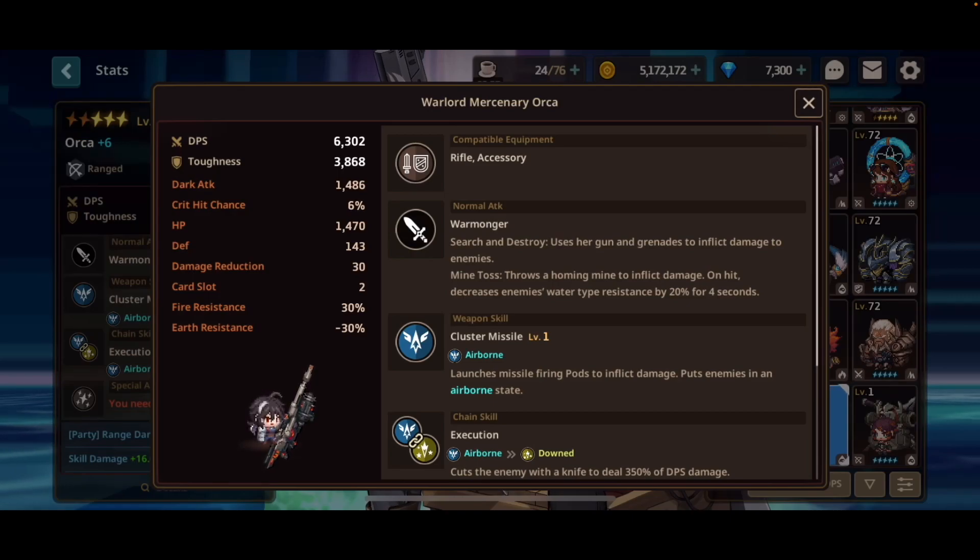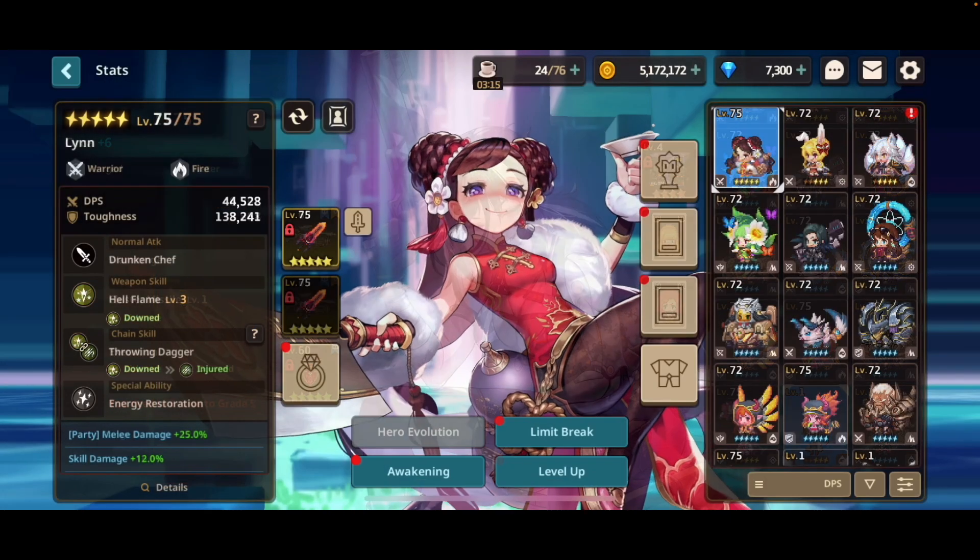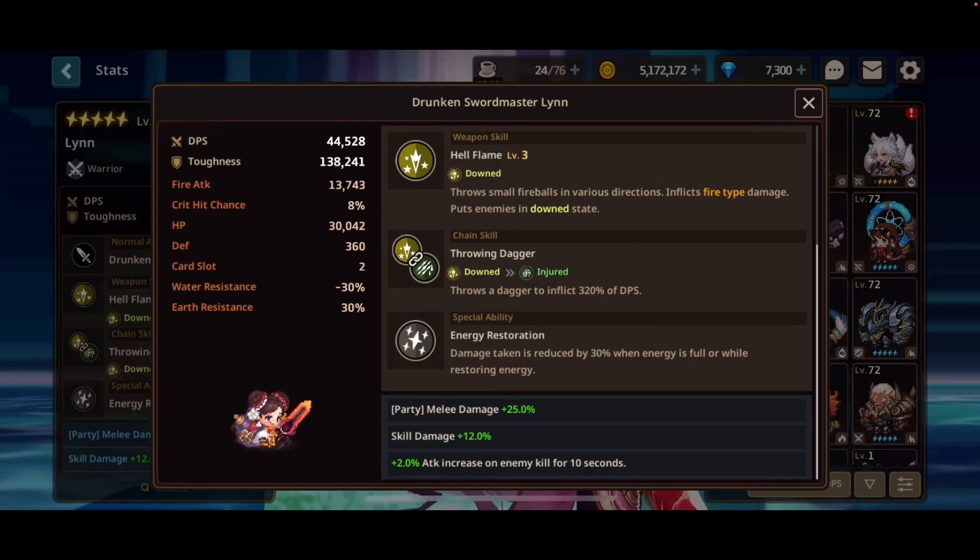The last thing I'm going to cover is special abilities. To unlock your character's special abilities, you need to evolve them to 5 star. I believe only unique and rare heroes get these, and not meme heroes. Special abilities vary, but what they all do is make your character better in some way.